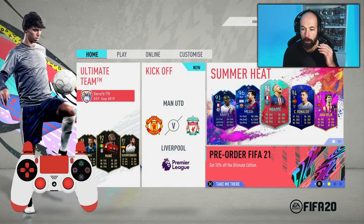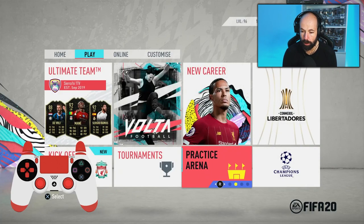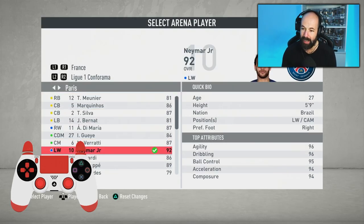Let's jump over to the arena. From the home screen, this is a really good way to practice before you go into games. On the home section, go to Play, then Skill Games, go across to the Practice Arena. First of all, select a player in your arena that's good at skilling — so Neymar...